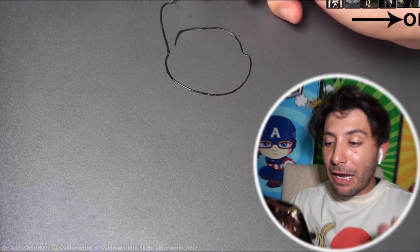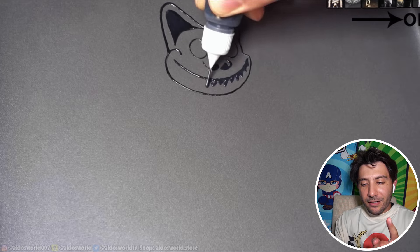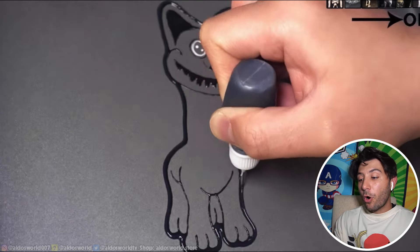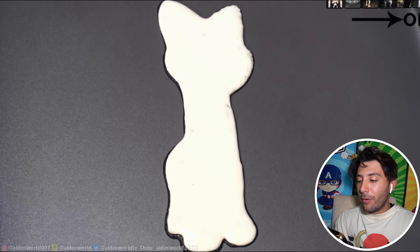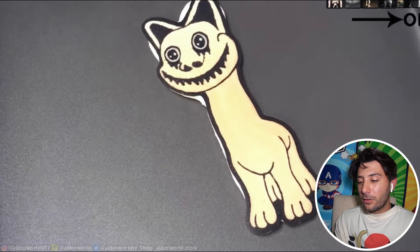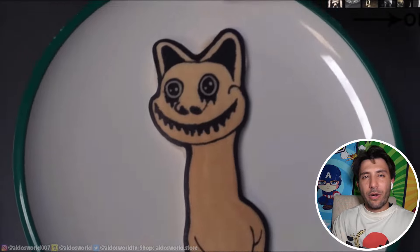Okay next up — who are they making? Is it the cat? There's two cats — there's Smile Cat and then there's the one that looks like Cat Nap. Is this gonna be Cat Nap or Smile Cat? This one looks like Cat Nap. Oh baby, check it out! Oh my god, look how cool it is — it's literally the Cat Nap Zoo Anomaly character. That is awesome!